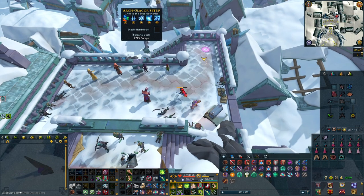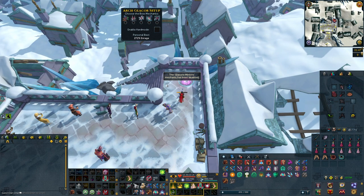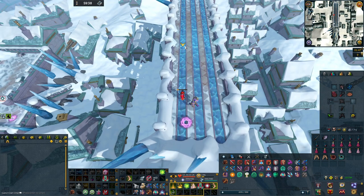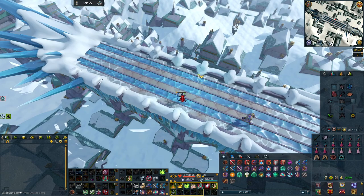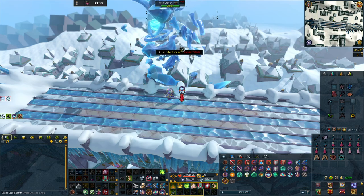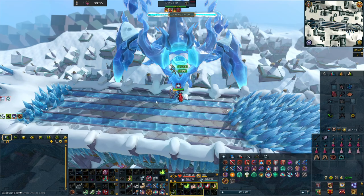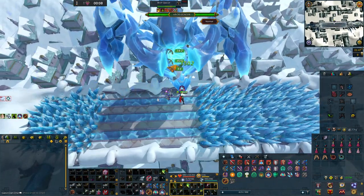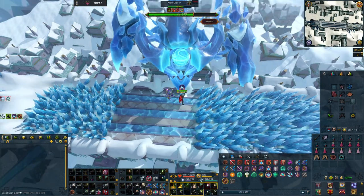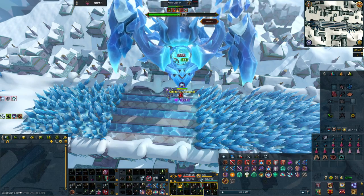Before you start the encounter you will want to make sure all the mechanics for the Arch Glacier are turned off. Then spawn in to the Arch Glacier, make sure he is respawning at the fastest spawn speed, and just stand in the middle of the arena and start AFKing. If you have Soul Split this is a great spot to use it — it will basically let you fully AFK without worrying about a thing.